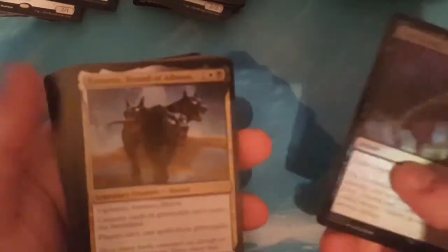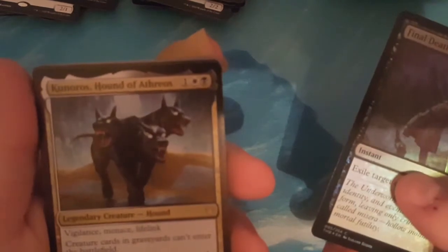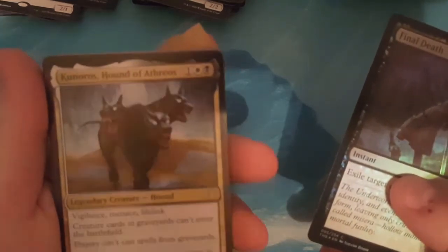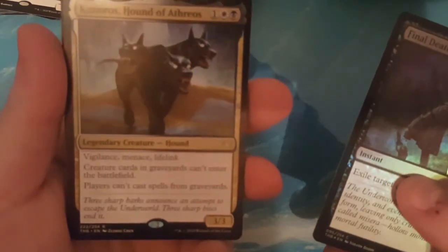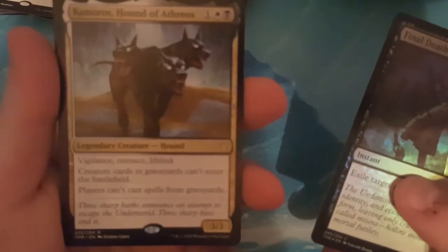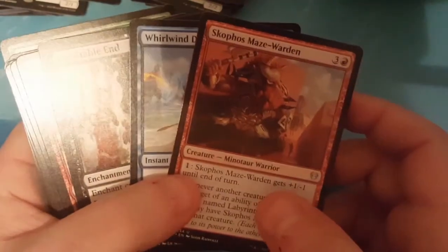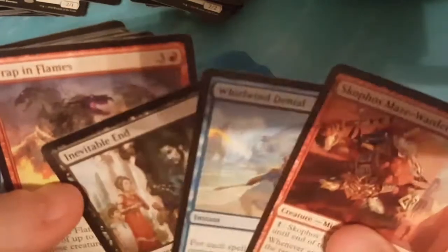We're down to about two-thirds of the box. Foil Final Death. The rare is Kunoros, Hound of Athreos: 3 to cast, 3-3, Vigilance, Menace, Lifelink; creature cards in graveyards can't enter the battlefield and players can't cast spells from graveyards. A lot of graveyard hate there. Uncommons: Inevitable End again, Whirlwind Denial — awesome — and Skophos Maze Warden. I really do like the Whirlwind Denial card.